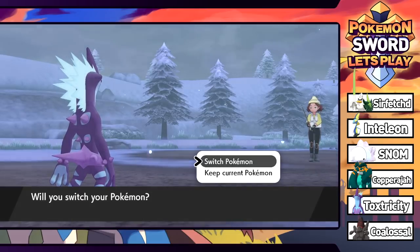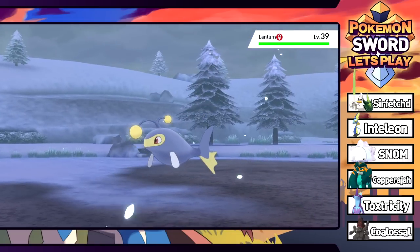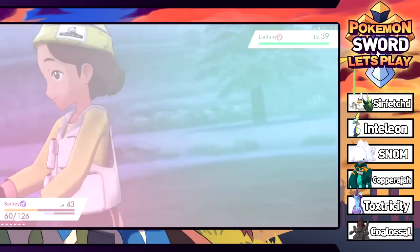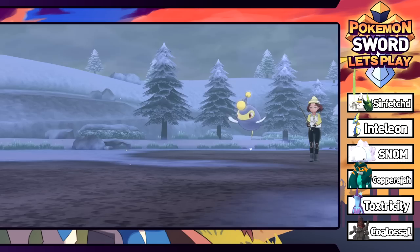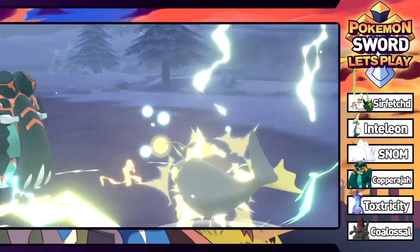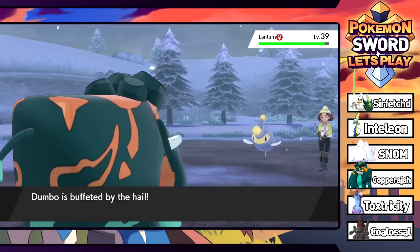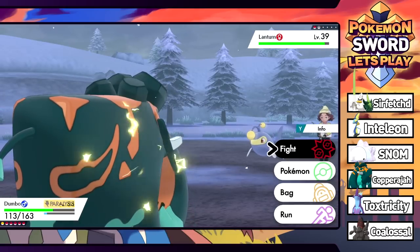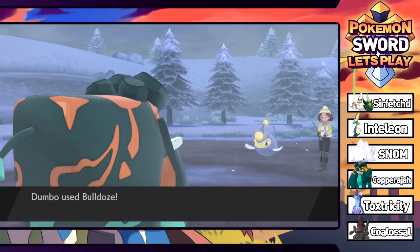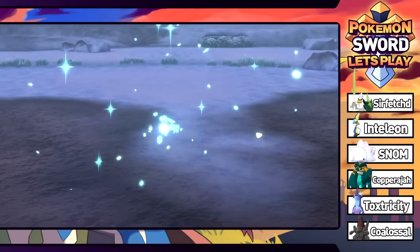We switch into Dumbo to use Bulldoze on Lanturn, since it could have Volt Absorb or Water Absorb — two great abilities that make it difficult to play against. Lanturn hits back with Discharge and we get fully paralyzed. Dumbo is a decent amount of levels higher so we push through and the Bulldoze knocks out Lanturn. R.I.P. my boy Edison — I love Lanturn but Harriet has been defeated.